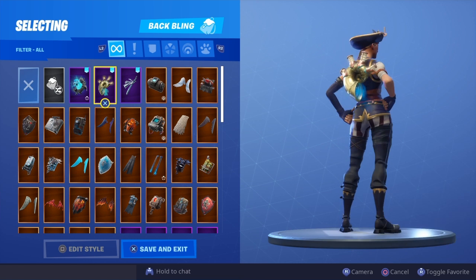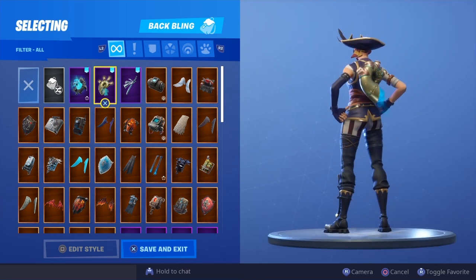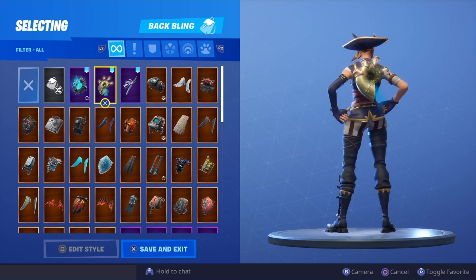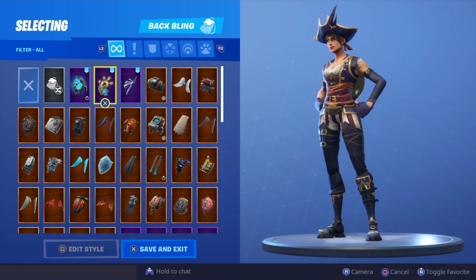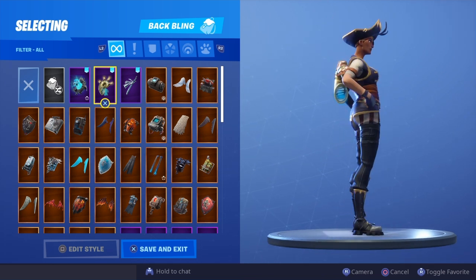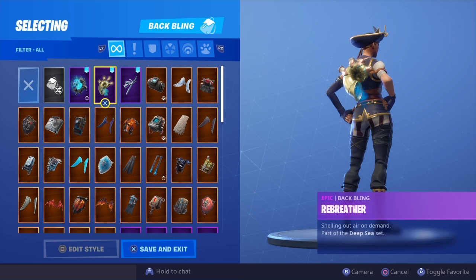In third position I'm giving it to the Rebreather. It's not the best combo, don't get me wrong, but it fits the color scheme and it fits the whole theme of the skin. This is a pirate — the Rebreather has something to do with the sea, and obviously pirates are at sea, so it goes hand in hand. I felt it was a pretty decent combo worth mentioning. Let me know your thoughts in the comments.